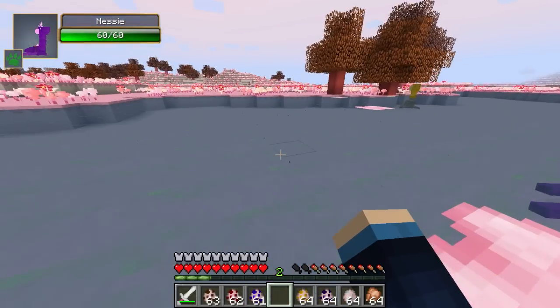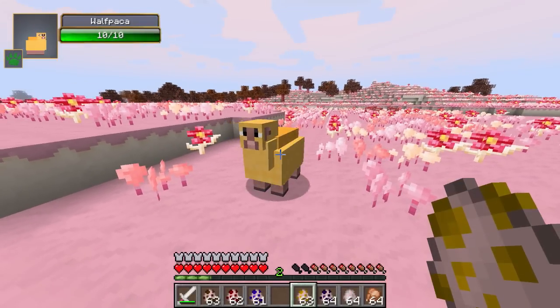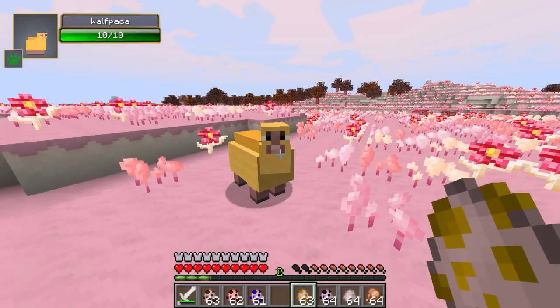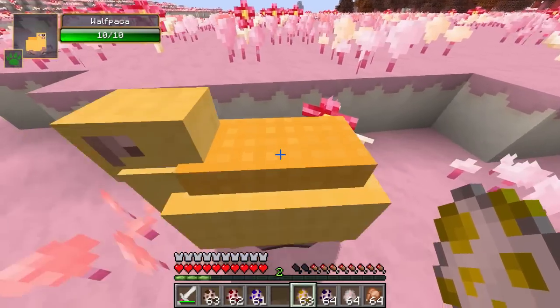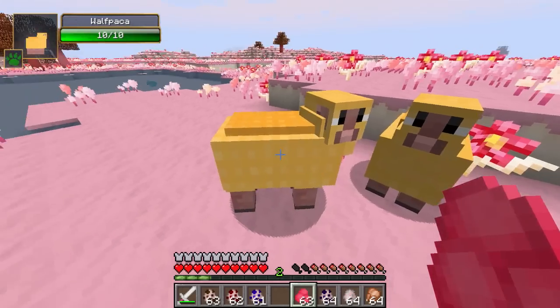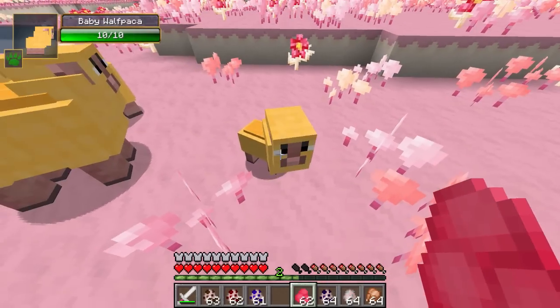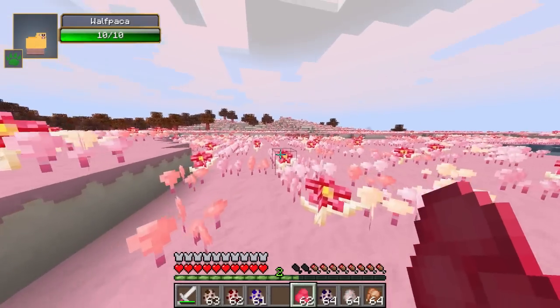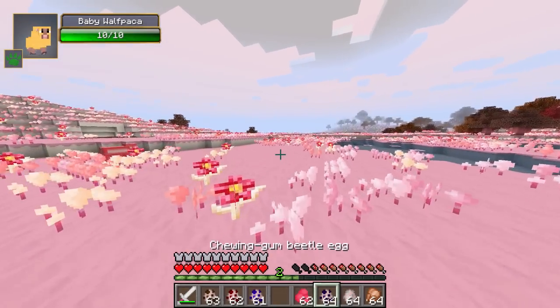Next is my favorite mob by far — the wolf packer. It's basically a sheep in disguise: yellow, looks like a sheep with a really long double chin. It makes sheep sounds, so naturally I love it. If you feed these guys candied cherries they breed, and look — an adorable baby wolf packer! I'm not sure what the name inspiration is — maybe it's like a waffle alpaca or something.